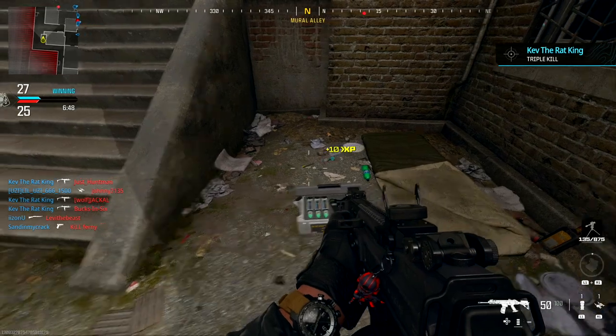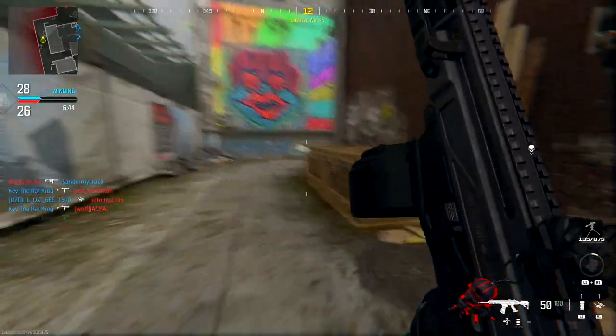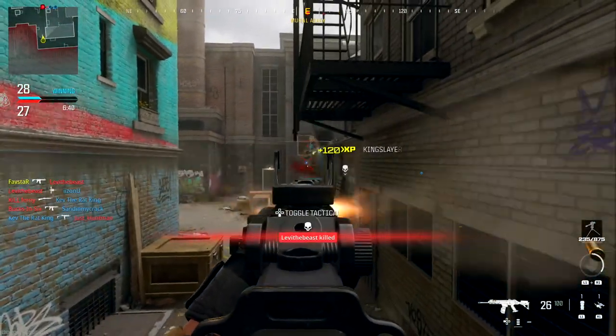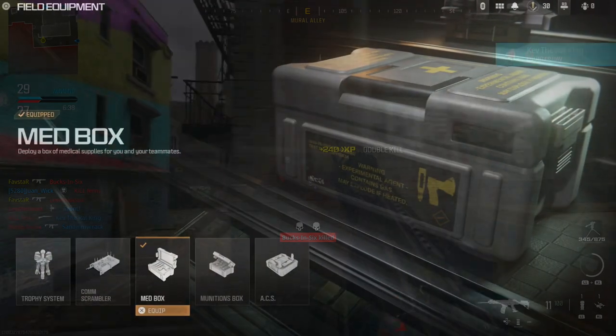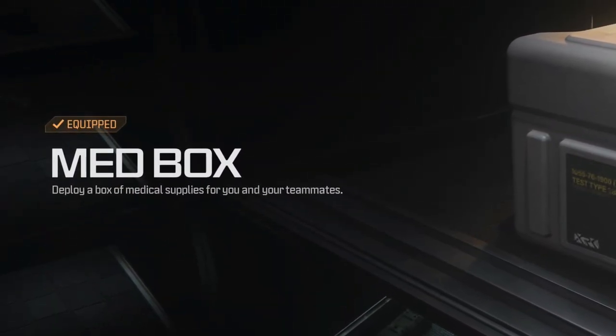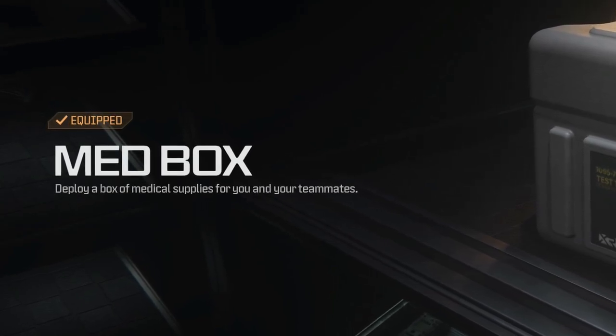Everybody's complaining about the slow healing time in the Modern Warfare 3 beta, and in Weekend 2 we were finally able to unlock at least a partial solution in the form of the Medbox field upgrade. The in-game description is extremely vague, simply stating that the Medbox provides a box of medical supplies for you and your teammates.